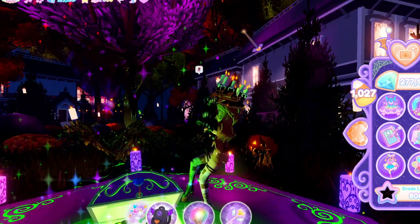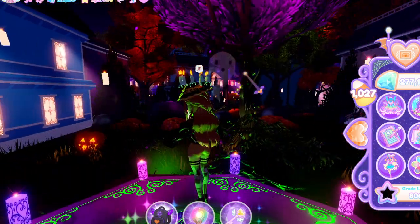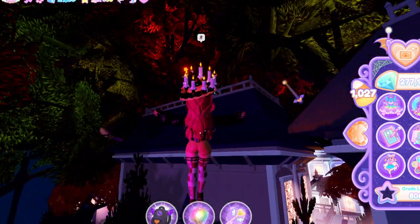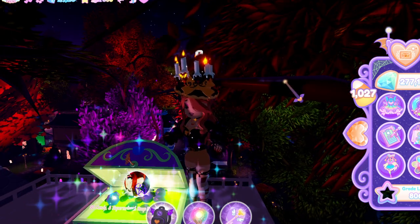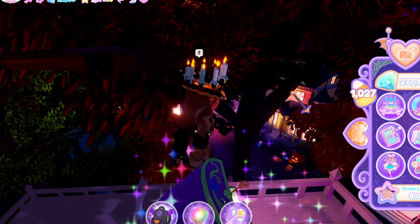Once you get that one, there's one right on top of this house — it's kind of noticeable from all the other ones, more of a brighter color in a way. You can see right on top of there is a chest. You get 50 kitty and the supernatural hoop earrings.